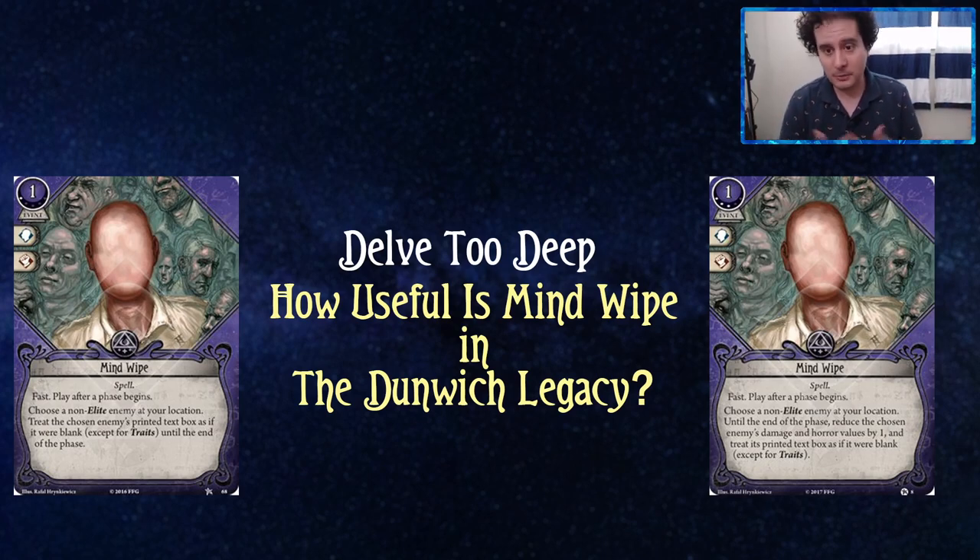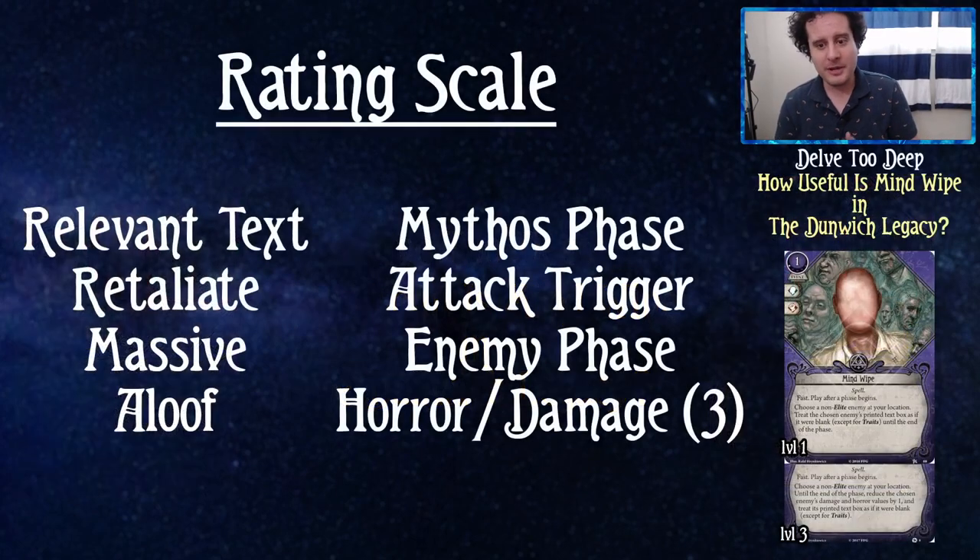We also have Mind Wipe level three. Mind Wipe one is from the core set; Mind Wipe three is from Return to the Night of the Zealot — the return core set. It's a three-experience, one-cost spell event for mystic. Fast play after a phase begins: choose a non-elite enemy at your location until the end of the phase, reduce the chosen enemy's damage and horror values by one, and treat its printed text box as if it were blank.